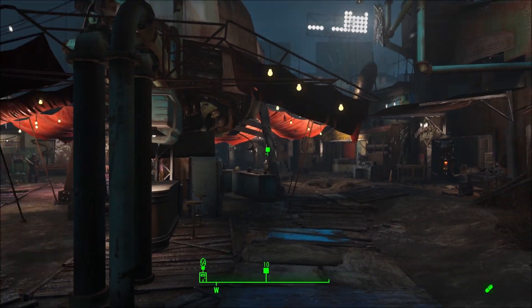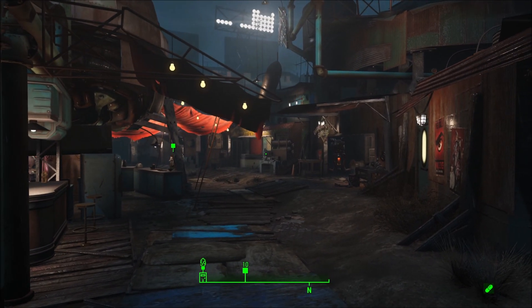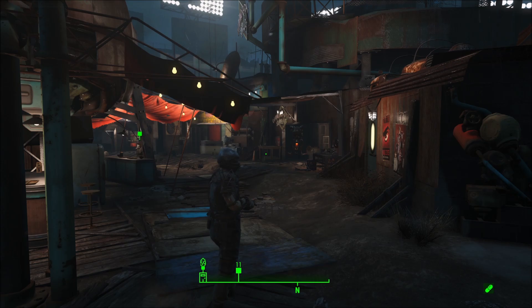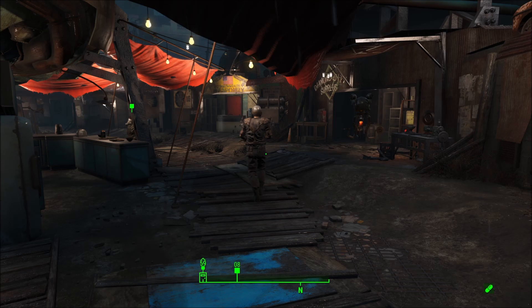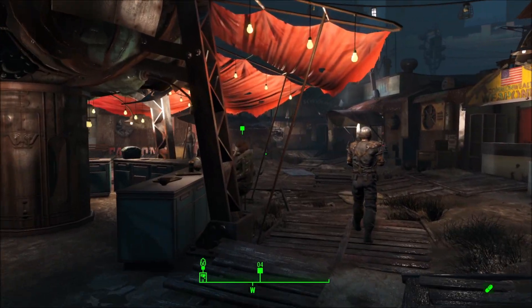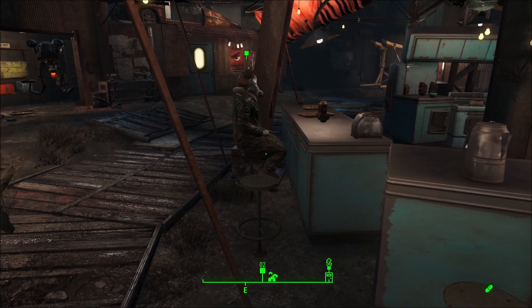Plus we had this quest to meet Bobby here anyway, so I figured let's knock out two birds with one stone. Actually it was three birds because I was tired too, so I got a full rest while I was over here. I did go ahead and dump off all my extra stuff. I still got a bunch of junk I can probably sell to the robot here later on. But while we're here, let's go ahead and talk to Bobby. Let's get our charisma outfit on.